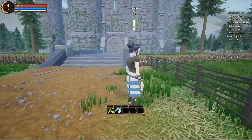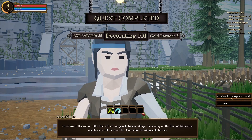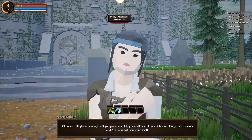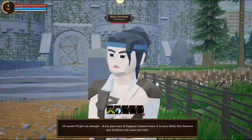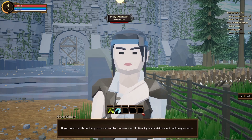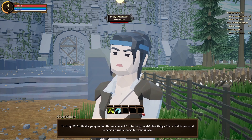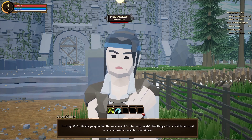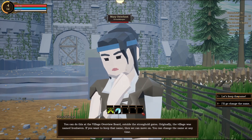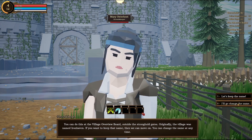Hello, Harbinger — hope you're well. I built those fences. Great work. Decorations like that will attract people to your village. Depending on the kind of decoration you place, it will increase the chances that certain people will visit. If you place lots of engineer-themed items, it's more likely that dwarves and artificers will come to visit. If you construct items like graves and tombs, that will attract ghostly visitors and dark magic users. If you're interested in making more progress, I could help guide you through constructing your first building. Yes please. Exciting — we're finally going to breathe some new life into the grounds.